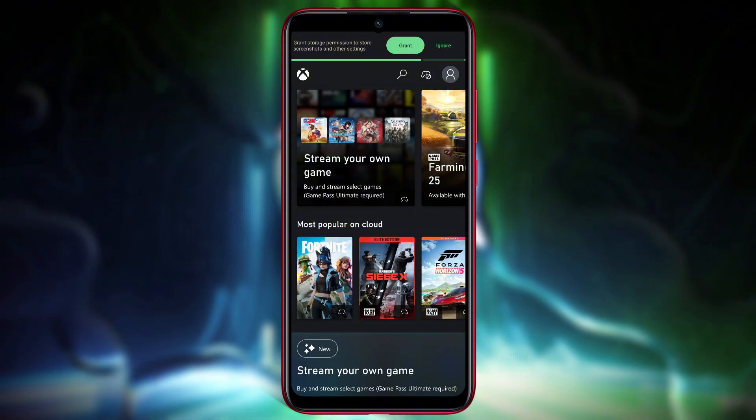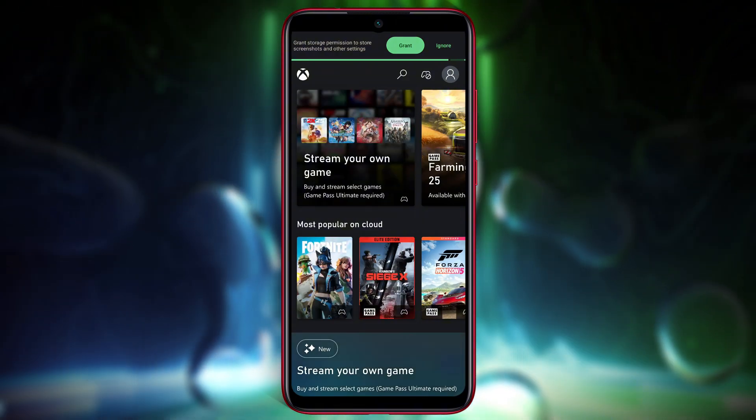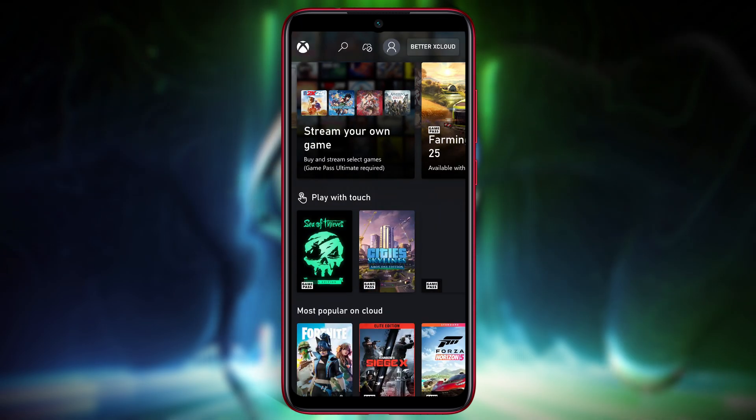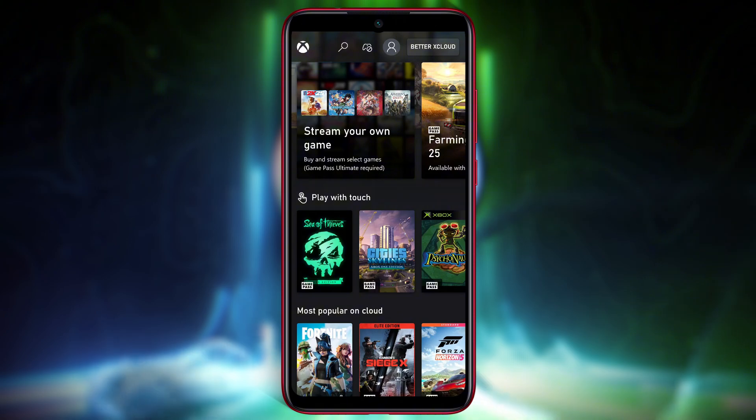Once installed, open the app and you'll instantly land on the home screen filled with Xbox games ready to play. Grant storage permission and other settings. But before jumping into the action, you need to sign in using your Microsoft account.